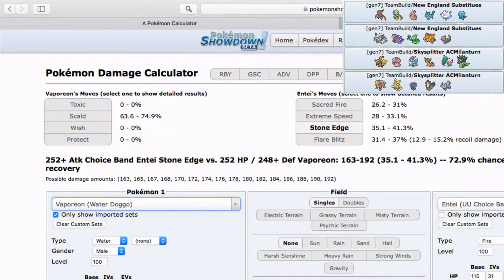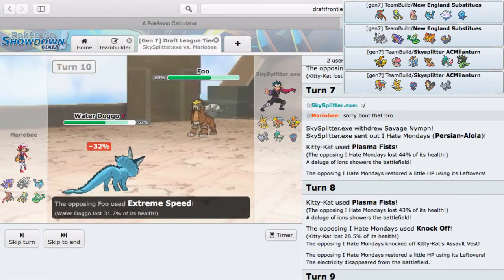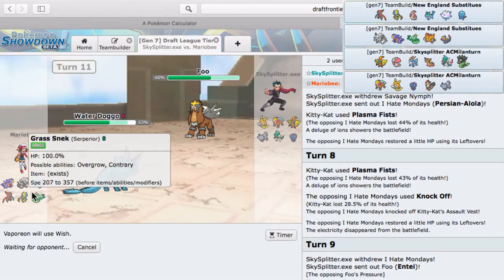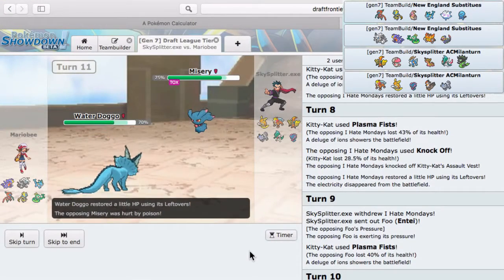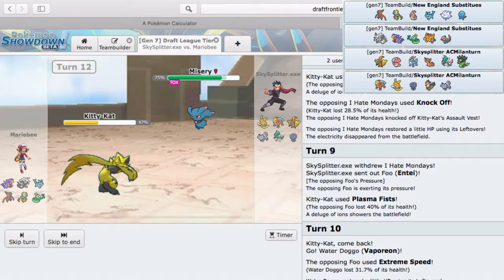Stone Edge — is it a two-hit KO? 80 percent damage, no. So I think Vaporeon is pretty safe. He just wanted to switch. He does Extreme Speed here so I think I can get off a Wish easily. He might bring in Tapu Koko but what I'm going to do is actually bring in Zeraora and let Vaporeon get the Wish off — Wish. I'll go to Zeraora here because Zeraora is putting in work with those two Shadow Balls.